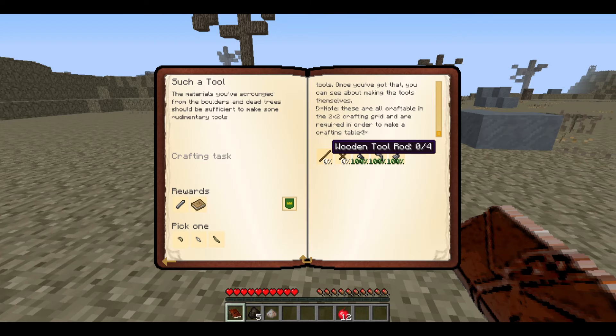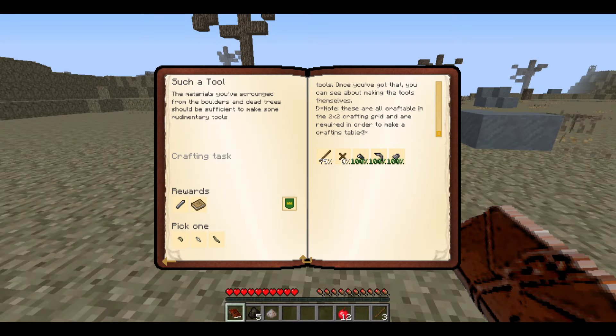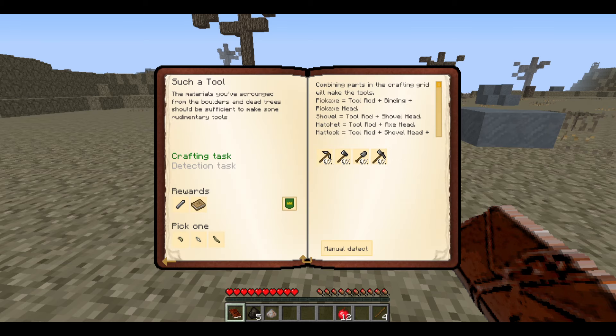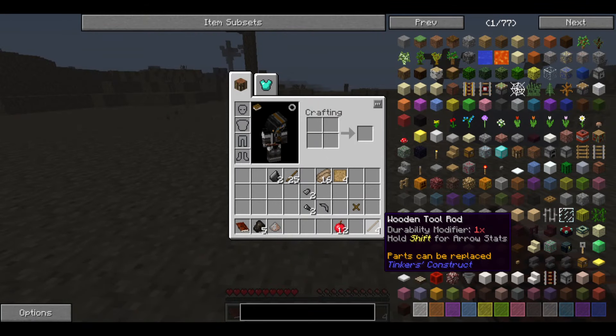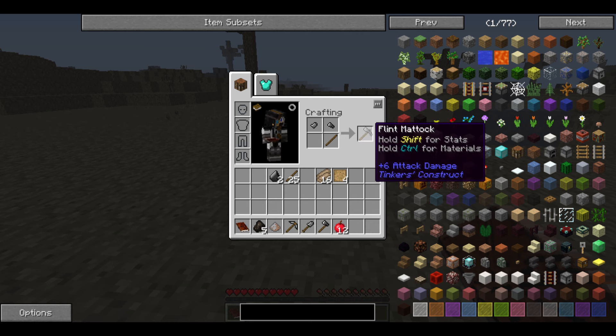We need tool rods and tool bindings. Let me guess - that's going to be tool rods. Four of them. And then the tool binding - there it is. There we go. This is a shovel, this is an axe, and this is a mattock. Got all those!